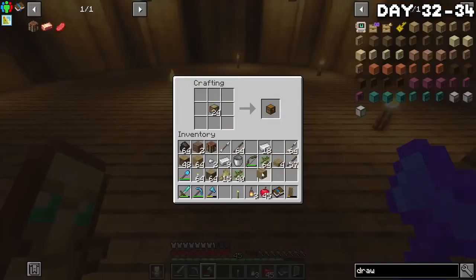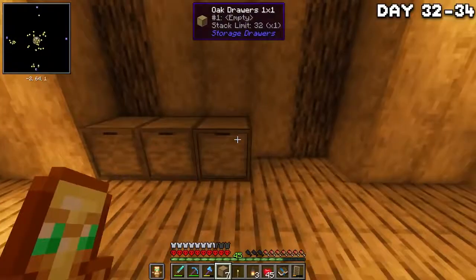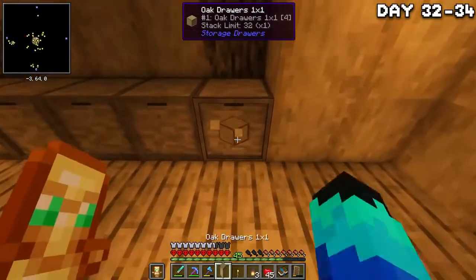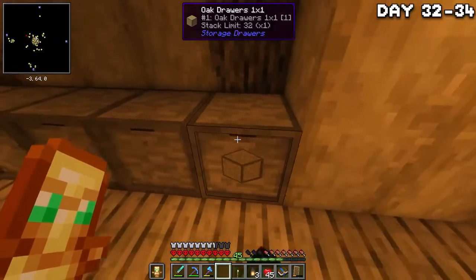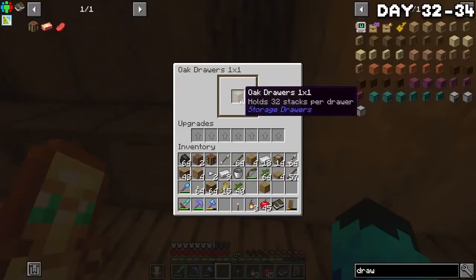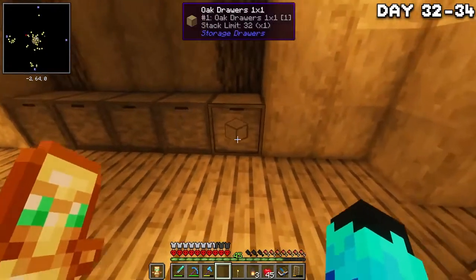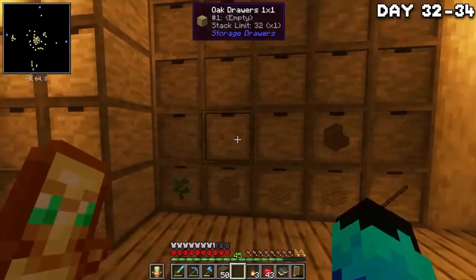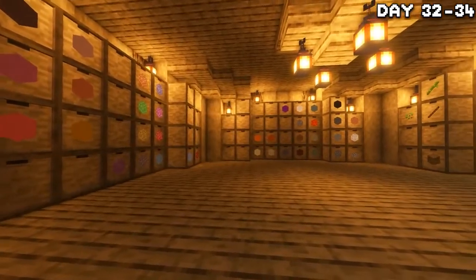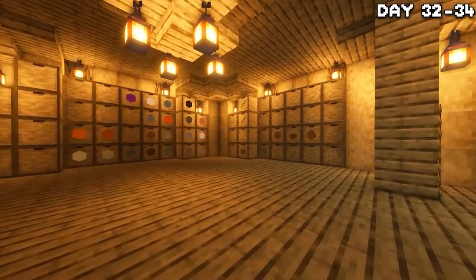Once I had a decent amount of wood, I got back to work on the walls, finished them off, and now we have a hollow room underneath our main island. Now it's time for all that wood to come in handy by making a ton of storage drawers — they can hold a lot of stuff and have a built-in item frame so I know what goes where. I made an absolute ton of them, and once I figured out how to add and take things out, I gave each item its individual drawer. By the end of the day things were looking very neat and tidy down here, but we still needed a lot more storage.